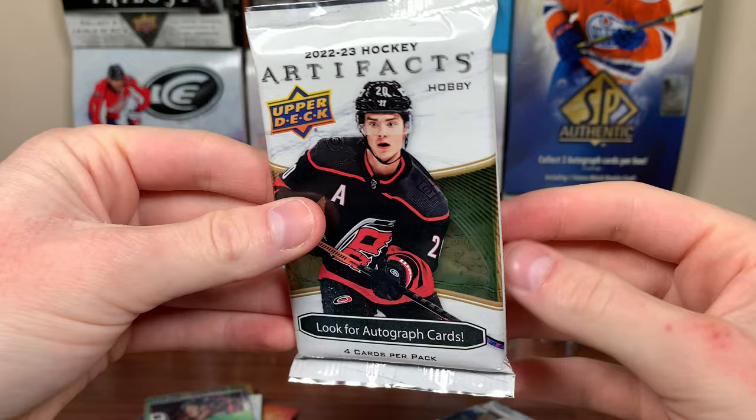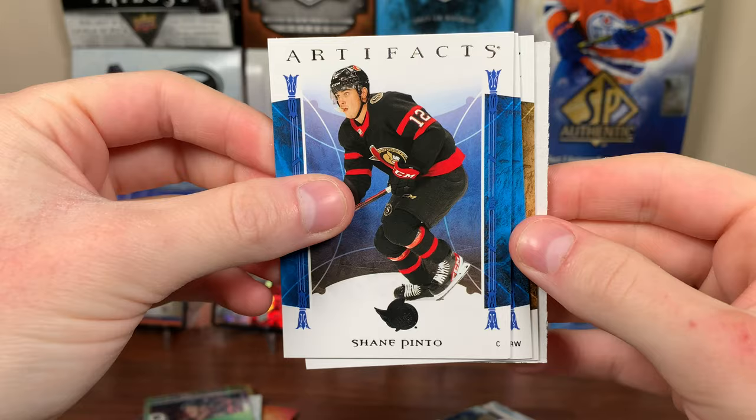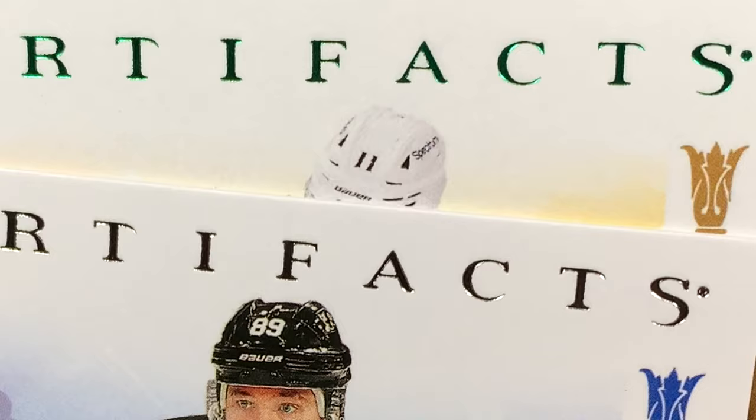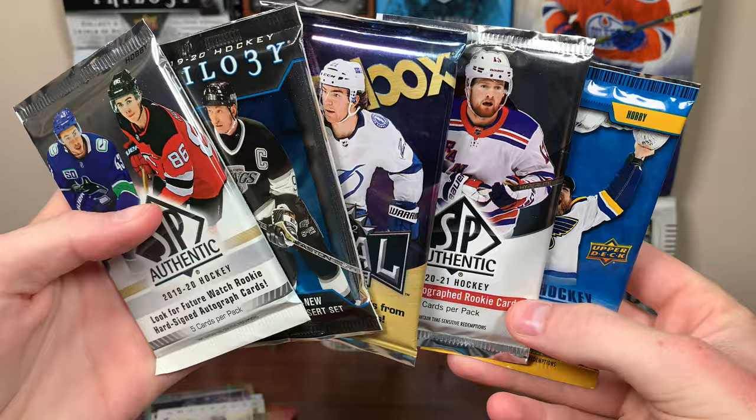Then we got 2223 Artifacts — no Orum numbered card. We got something in here: Nick Ehlers, Shane Pinto second year, Cam Atkinson. What is this — it's like brown but also emerald. It is Kopitar, Kopitar Emerald, $58.99. He's been great this year for the Kings. Kopitar Emerald to 99.